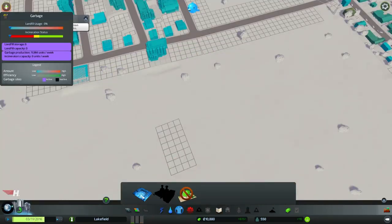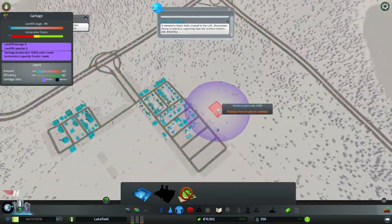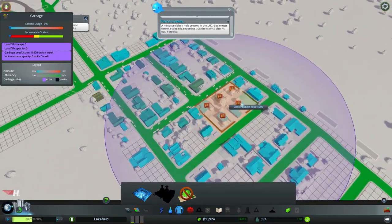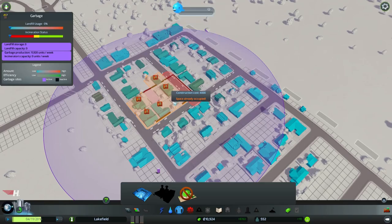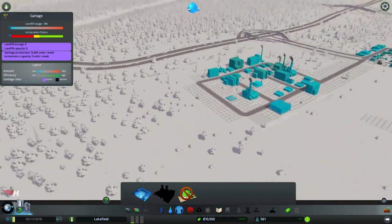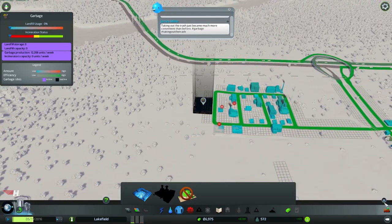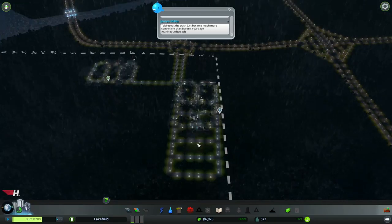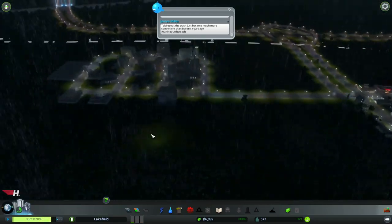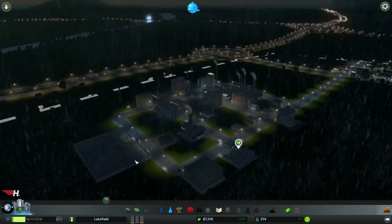I unlocked sanitation. I'm going to put the landfill — you're going to want the landfill because pretty soon all these people are going to start making a ton of garbage and little garbage icons are going to pop up over their houses. So what you want to do is place a landfill somewhere in your industrial area, just so your residents don't complain about smell or noise or whatever the case may be. Just put it over here in your little industrial area.